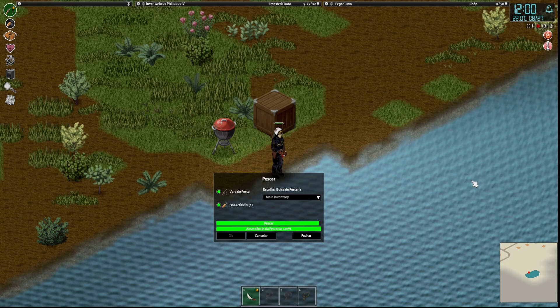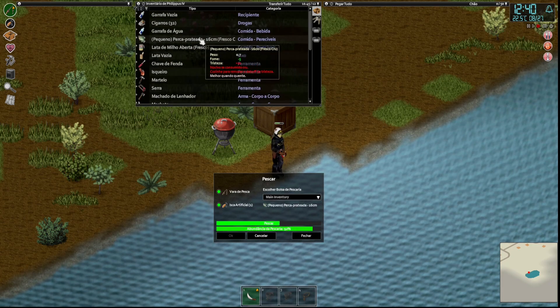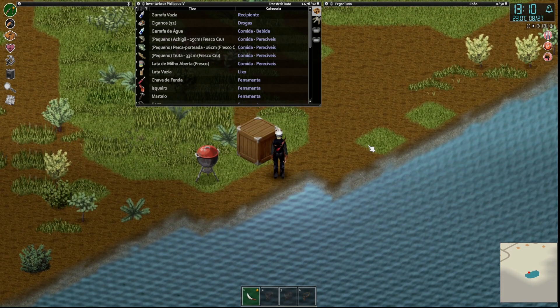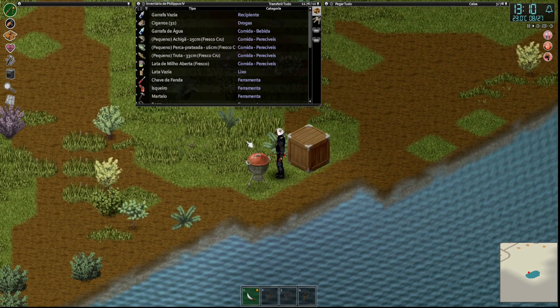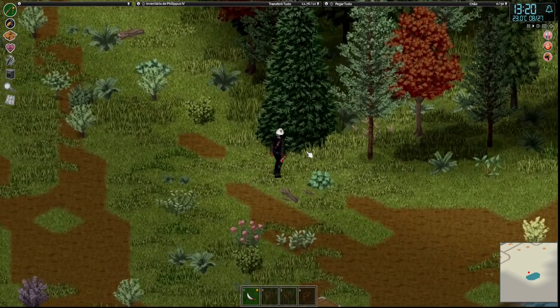O bom de jogar sozinho é que tu pode acelerar o tempo, isso é muito bom. 100% de abundância, mas até agora não peguei nada. O ruim de jogar sozinho é que a gente tem que fazer tudo sozinho. Quando a gente tá jogando com mais pessoas, enquanto um tá pescando o outro tá construindo a estrada, ou mais uma pessoa já tá buscando alguma coisa. Esqueci de trazer combustível, mas de qualquer jeito vou ter que derrubar árvores aqui.